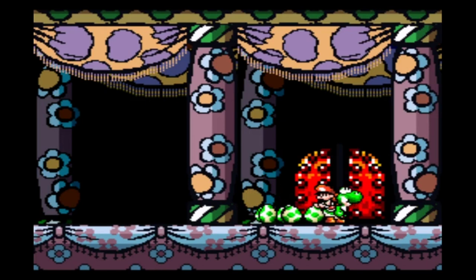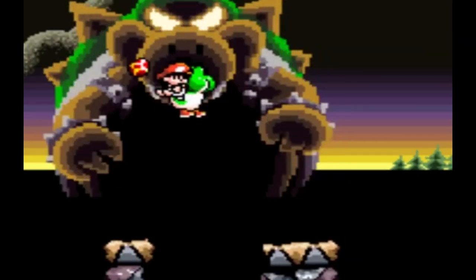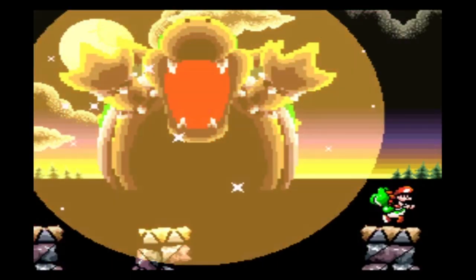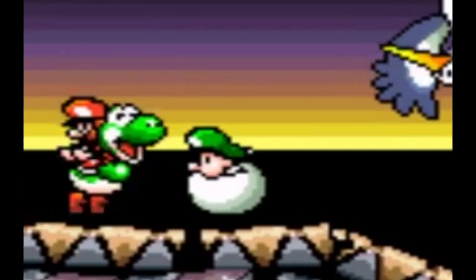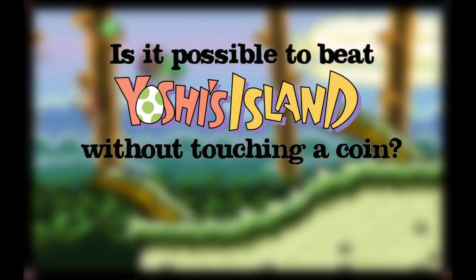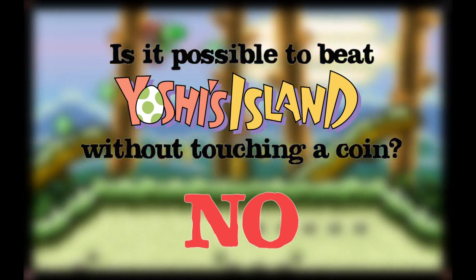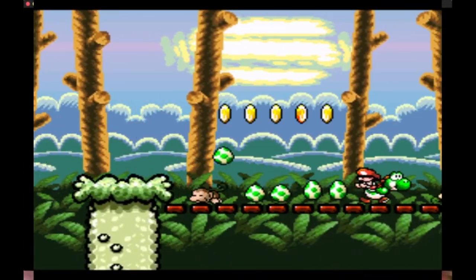We get to Baby Bowser, defeat him, then defeat Big Baby Bowser, being careful that there are no big eggs on screen — and that's it! We've made it and saved Baby Luigi. So at this point, we obviously know that Super Mario World 2: Yoshi's Island cannot be beaten without touching any coin, but now we also know what is the minimum number of coins required.